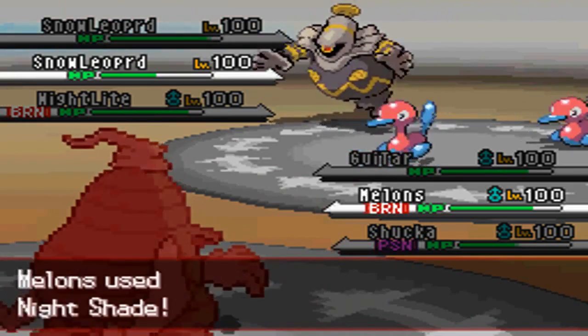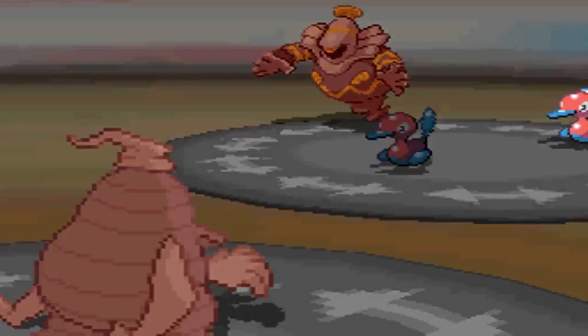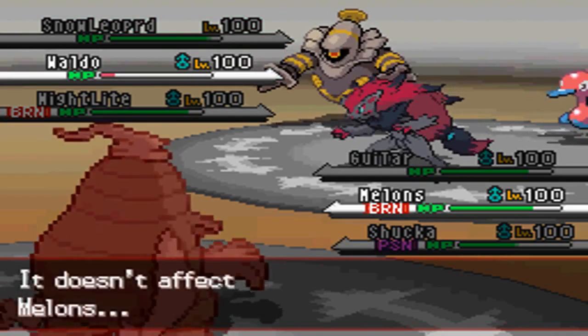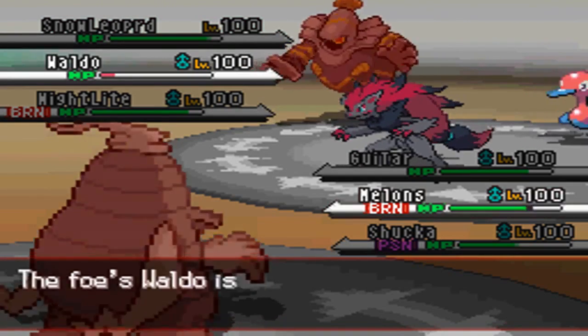I go back into my Dusclops and go with Night Shade, hoping it does enough so he'll KO himself with Life Orb recoil and Sandstorm damage the next turn.